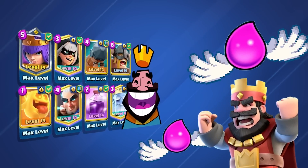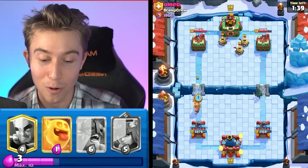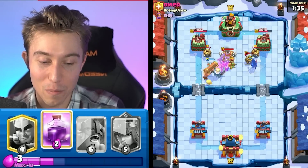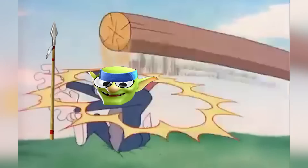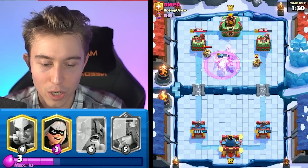I want to go in for a Royal Ghost in front of my Battle Ram, and the Royal Ghost will get pushed by the Battle Ram — it's pretty fun to do. Usually if they don't have a building, it will get pushed. Then I think I can go in for a Rage so we can kill everything a little bit quicker.